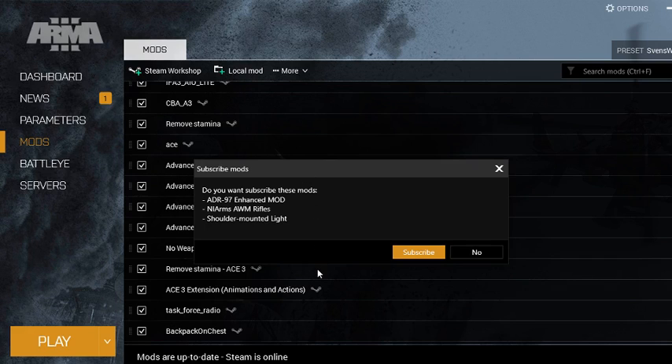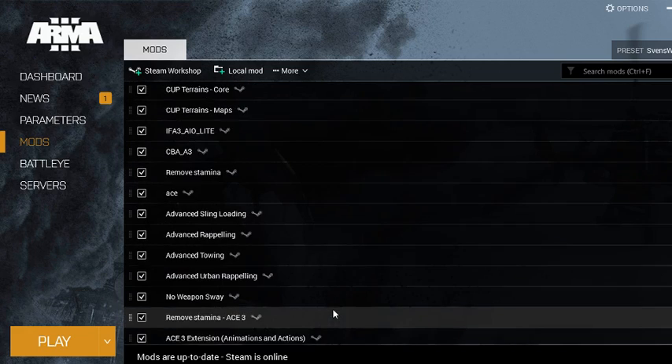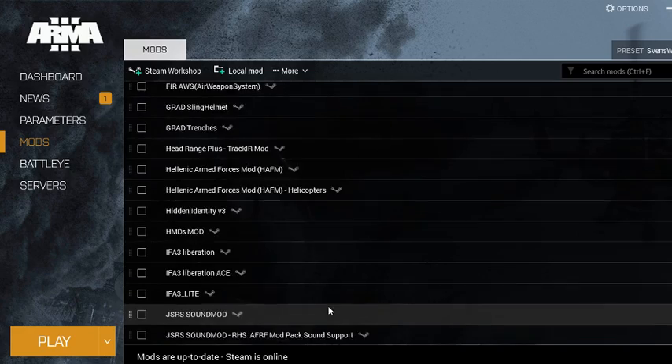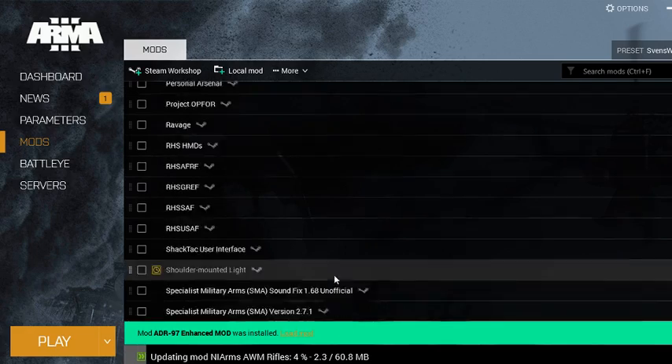If you want to try another mod list — say 'custom list version 2' — this will pop up with a much larger list asking if you want to subscribe to these mods. You're of course going to hit subscribe. The download should start — mine took a moment but there we go, it starts.